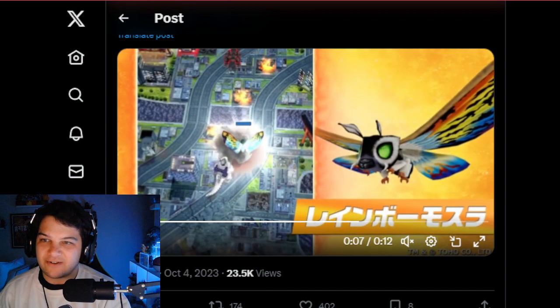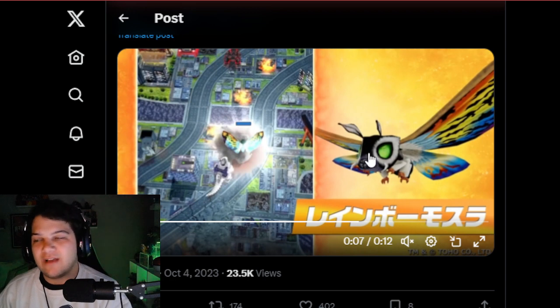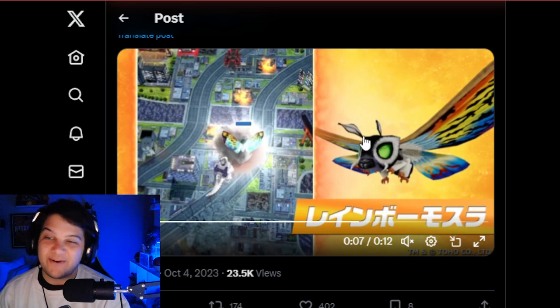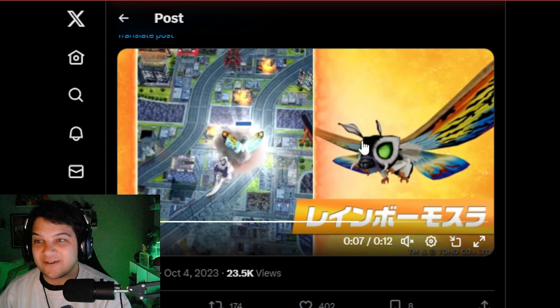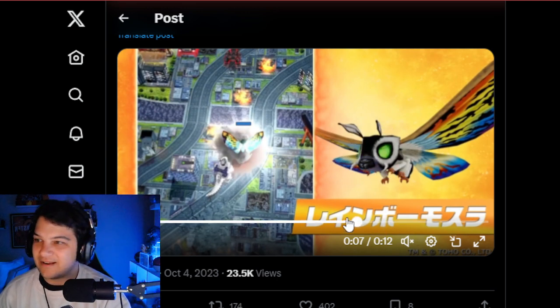Looks pretty cool. The model looks like a reskin of Leo. Look at this blockhead, bro. I feel like this character has been done for a long time. This model — I don't want to be mean — but it doesn't really look like it's up to par with Gamera or any of the stuff we've gotten this year. So maybe they just had this one in the bank waiting for a time to drop him. Look at this blockhead, bro. Literally walked out of Minecraft with that cut.